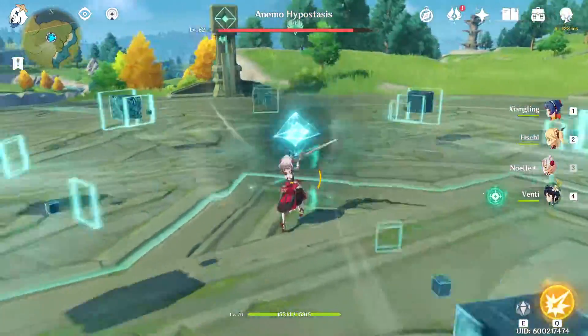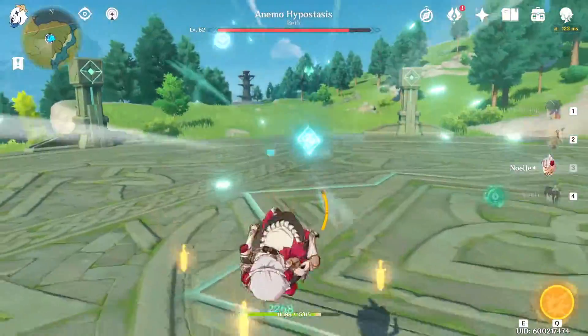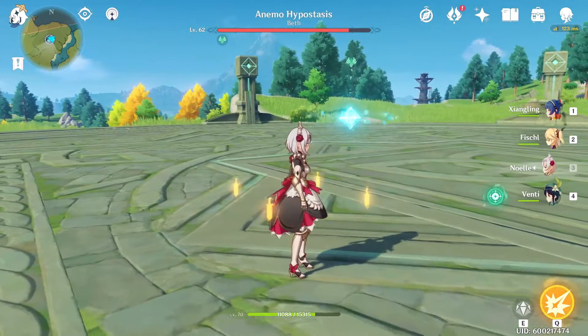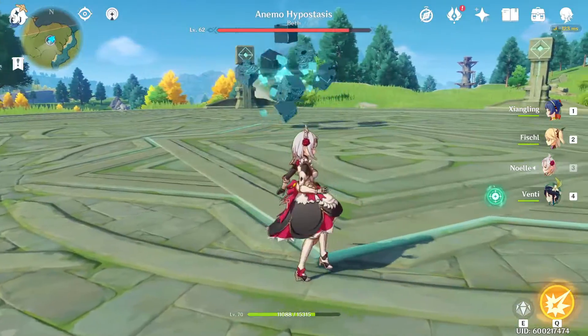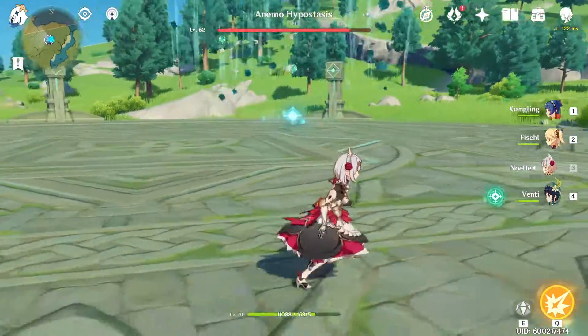This move — much like the other hypostasis — when it makes a circle around it, you can go ahead and go in. It obviously does an explosion, and if you don't get out fast enough you'll take damage. You can either shield up or get out of the circle to avoid taking the hit.